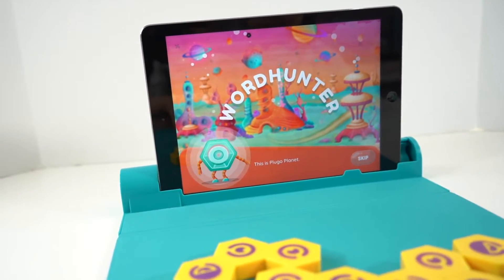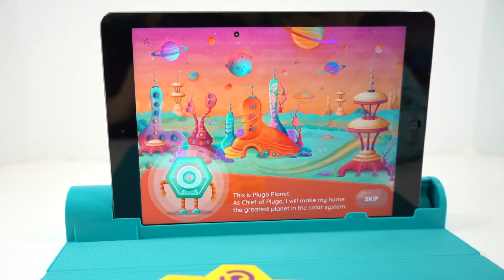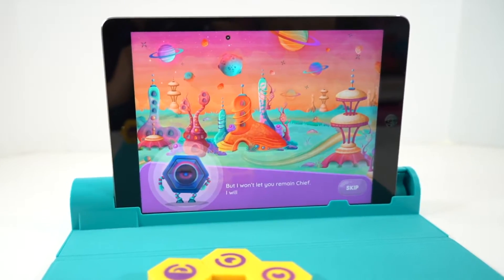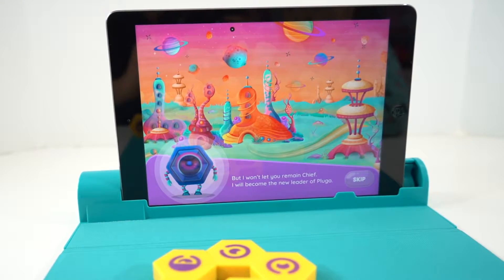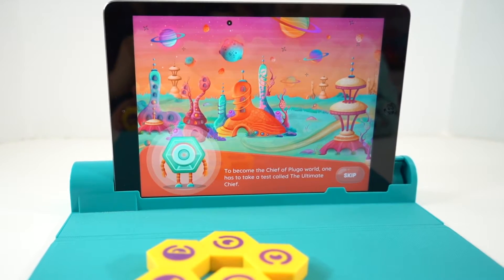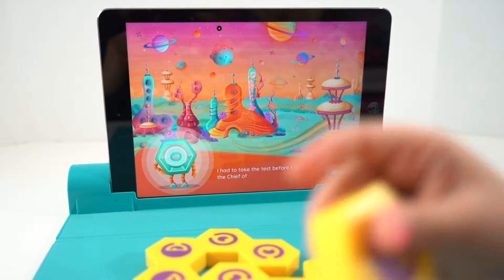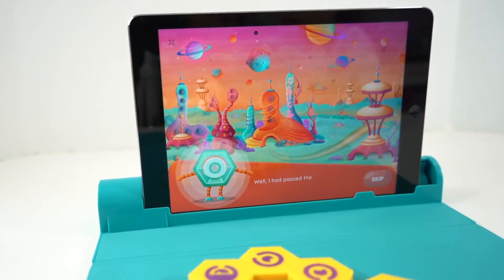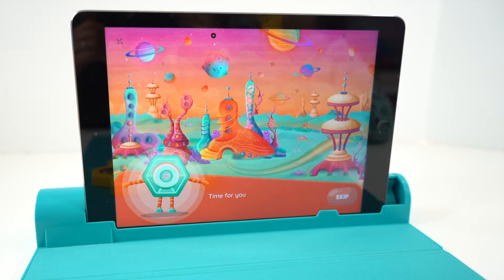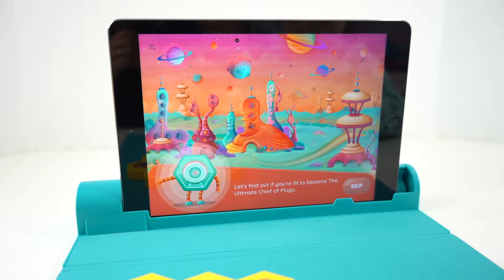This is Plugo Planet. As Chief of Plugo, I will make my home the greatest planet in the solar system. But I won't let you remain Chief — I will become the new leader of Plugo. To become the Chief of Plugo World, one has to take a test called the Ultimate Chief. I had to take the test before I became the Chief of Plugo. Lexa had failed. Time for you to take the test now. It's our turn — let's go for Fitz to become the Ultimate Chief of Plugo.